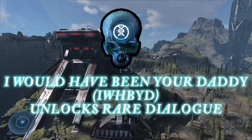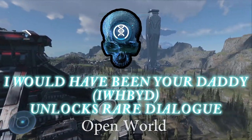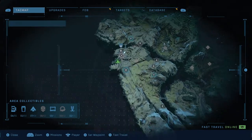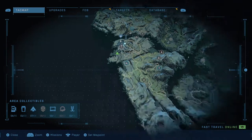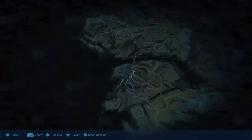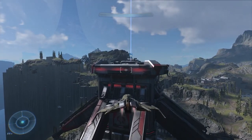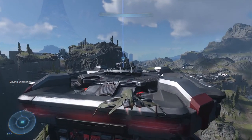First up for the open world skulls, we have the 'I Would Have Been Your Daddy' skull, which is by far my favorite skull in the Halo franchise. This skull unlocks unique dialogue, making funny and rare voice lines from NPCs much more common. This skull is by far the easiest to find in Halo Infinite, but that's a good thing considering it was the hardest to find in most other Halo games. Some of you may have already found it naturally during your first playthrough if you spent a little time exploring.